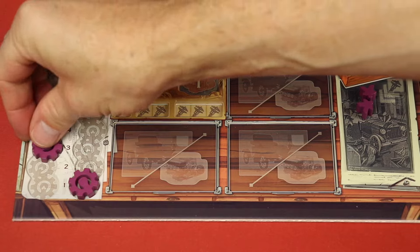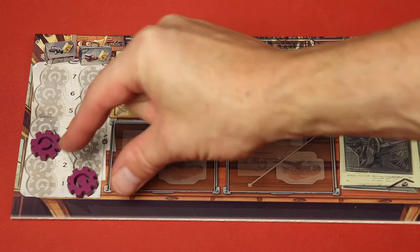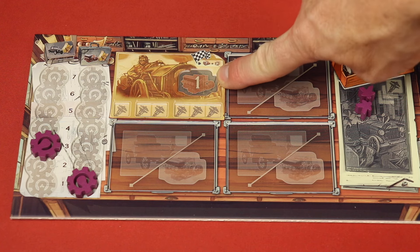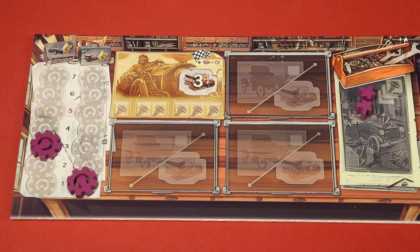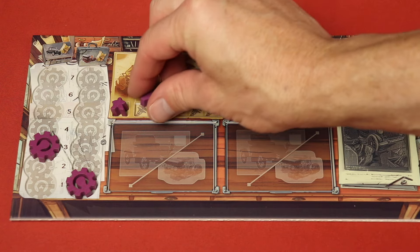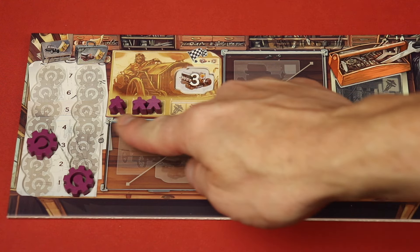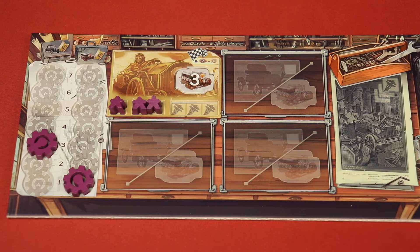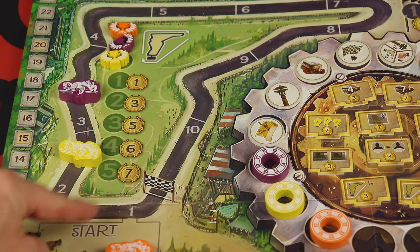Sometimes you'll be increasing your technology — now I could put out a level 3 body, but you can never go more than two higher on one side, so you have to build somewhat evenly. When you're building engines you're making your race car better — right now when I take a race action I move once on the track, but with this engine I'd go three times. You can also augment that by placing workers, adding more spaces so you travel even further each turn.